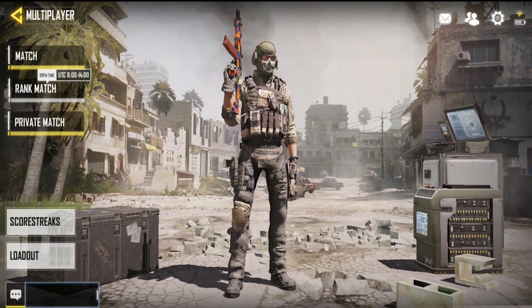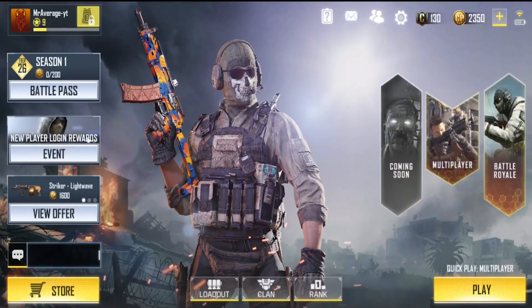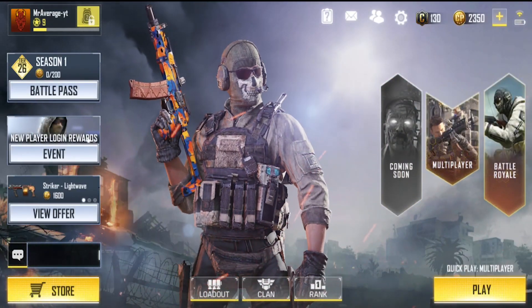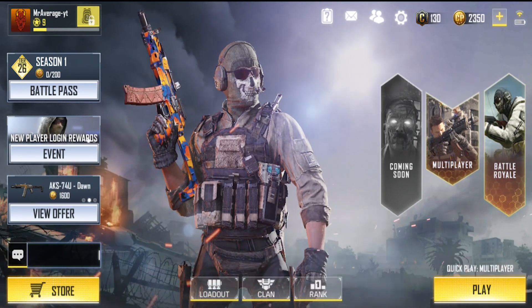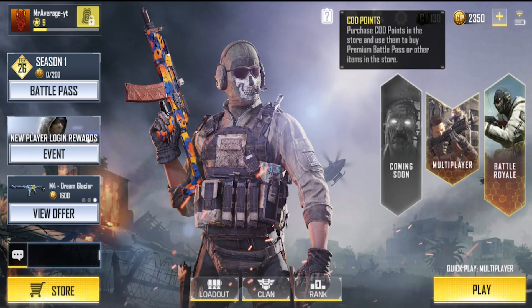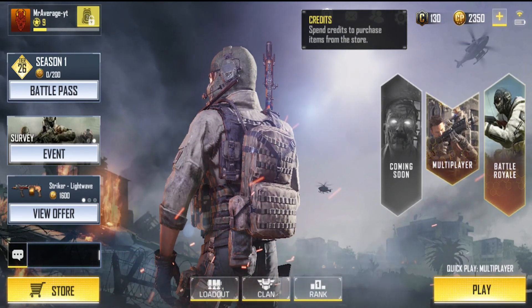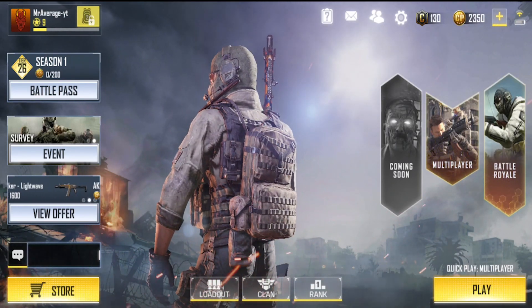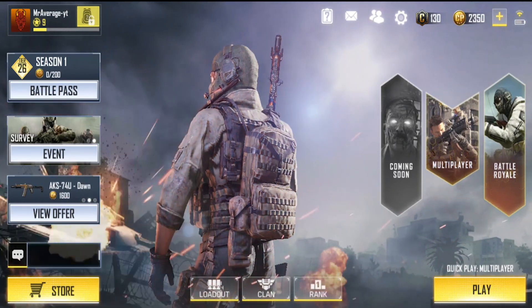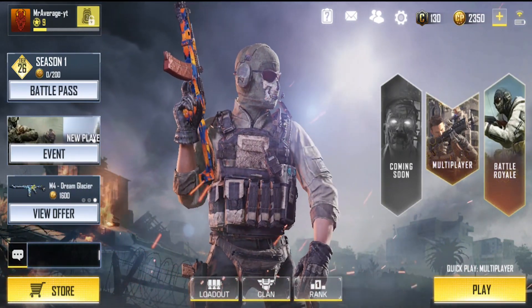In multiplayer you've got your regular matches, your ranked match, and your private match. On the top right of the loading screen it shows your battery and Wi-Fi. You've got your COD Points (CP) and on the left you have your Credits. Both of these can be used to purchase stuff from the store.